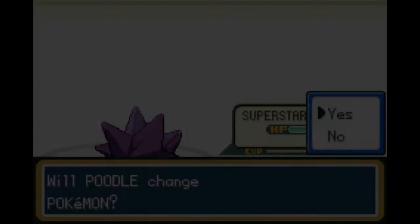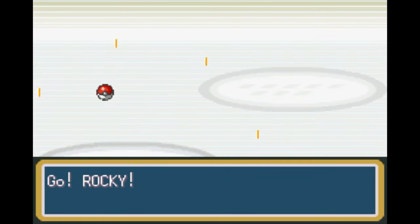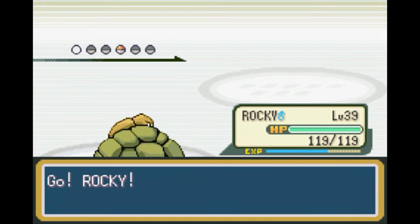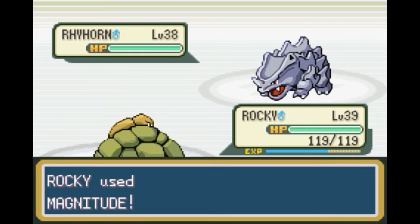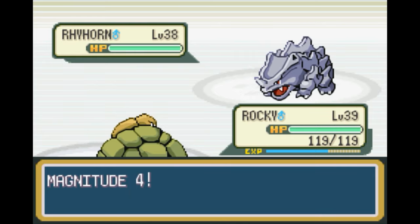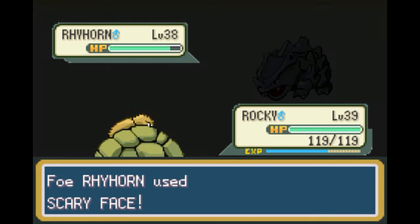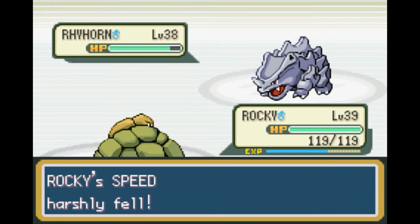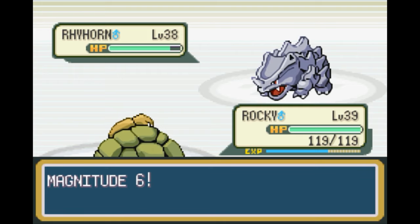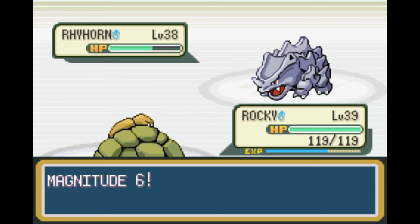Rhyhorn. Yeah, let's go ahead and switch out to Rocky again, because he'll be weak to ground — and it should work out pretty good for us. Except Magnitude 4 is very weak. Oh well. Magnitude 4 is not terribly strong at all. Magnitude 10 on the other hand was great. And we're still faster than you, even after a Scary Face. Rhyhorn does have pretty good defense though, so that's why even with the higher magnitude we're not doing that much damage.